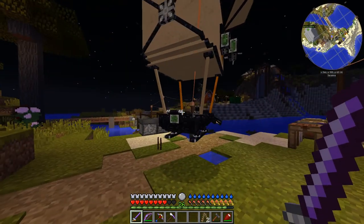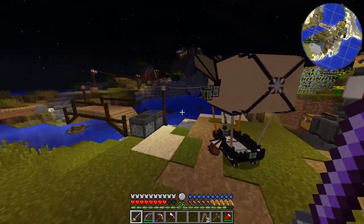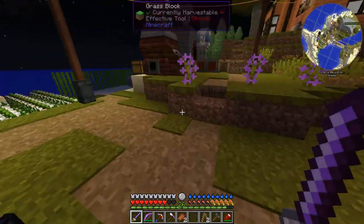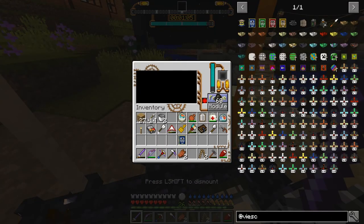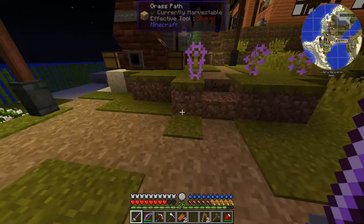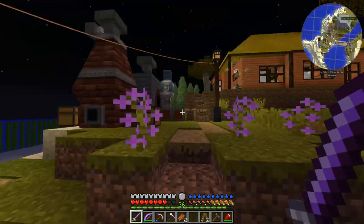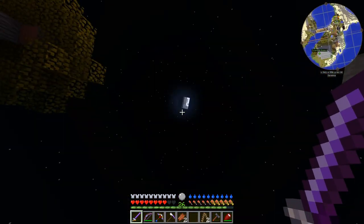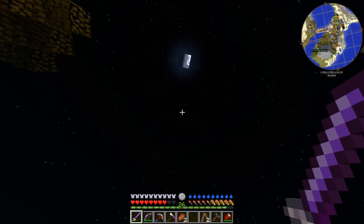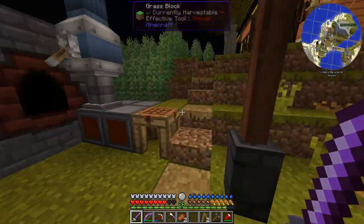Now it'll start to sink since it's empty. When there's anything in the airship, it'll hang in the air - not forever, it will actually sink eventually, but very slowly. As soon as it's empty, it sinks at an accelerated pace - so if it's up really high, it'll start out sinking slowly and get faster and faster, so you don't have to sit and wait for it forever.